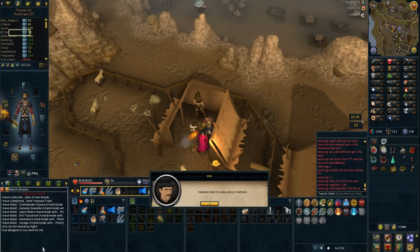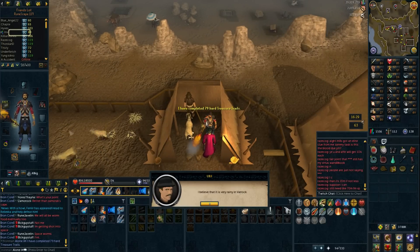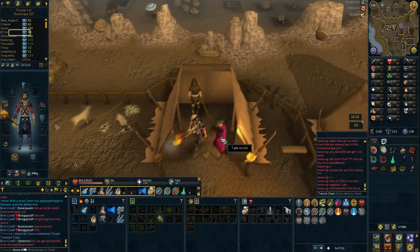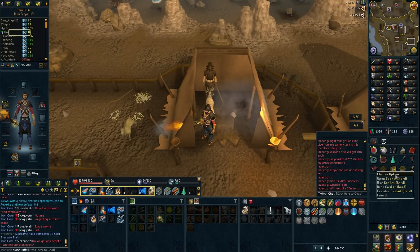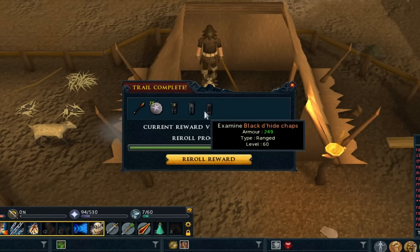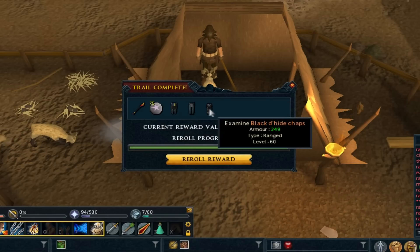This is the clue that we got from Zamorak, and I do have the Zamorak book here — the Raziel's tale or whatever. I think that's going to give me luck. Let's see how many hard clues we've done overall — 79 — so this is actually a milestone clue, clue number 80. It's raining in Varrock. See you in the next life, Yuri. Let's open the casket.